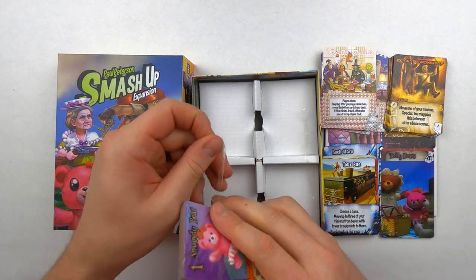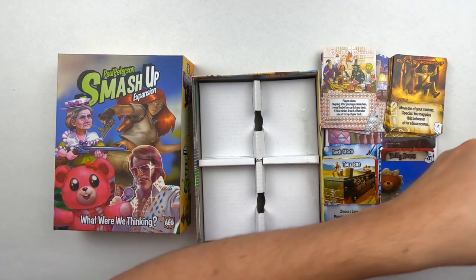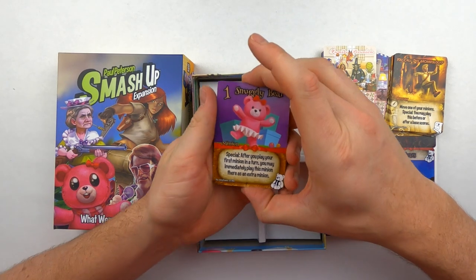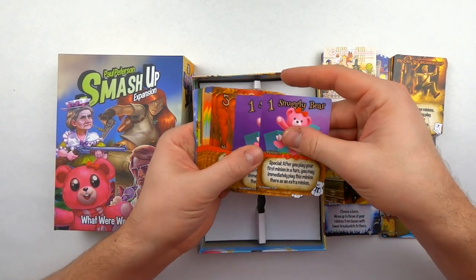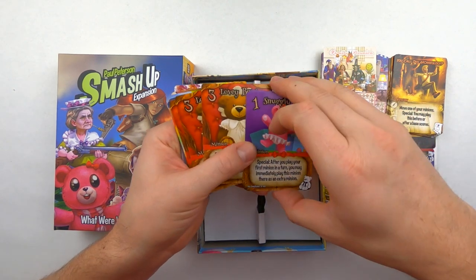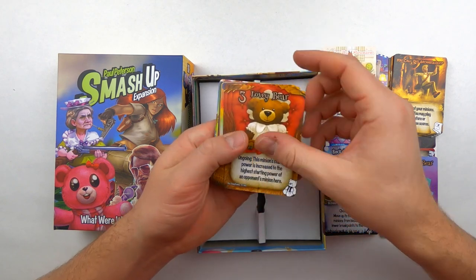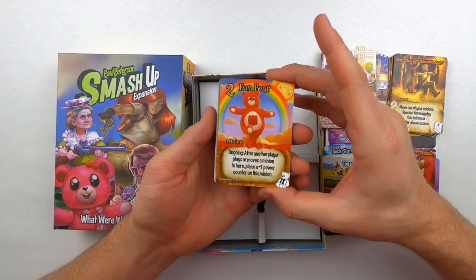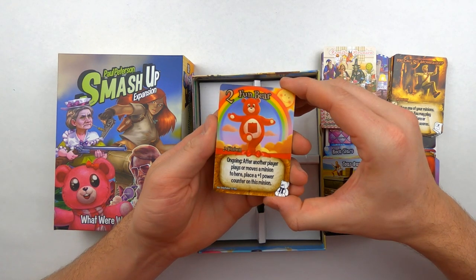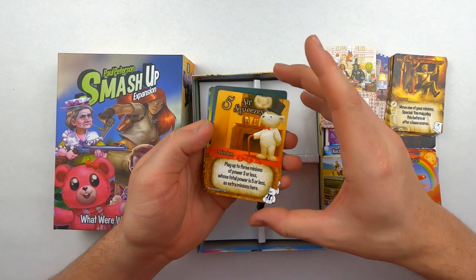Moving on to our final faction, the Teddy Bears — excited about this one because, you know, teddy bears being all snuggly, what can they do? We have the Snuggly Bear — of course a bunch of those, because what bear is not snuggly? The Lovey Bear, the Fun Bear — looks like one of the Care Bears — and then Sir Squeezes.